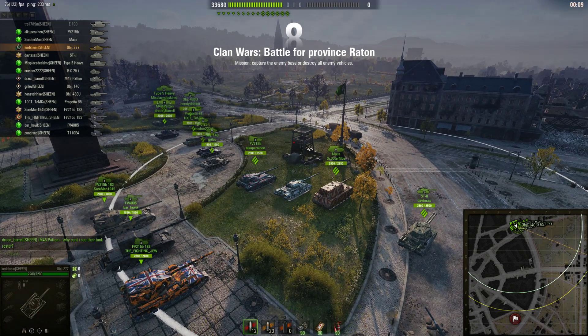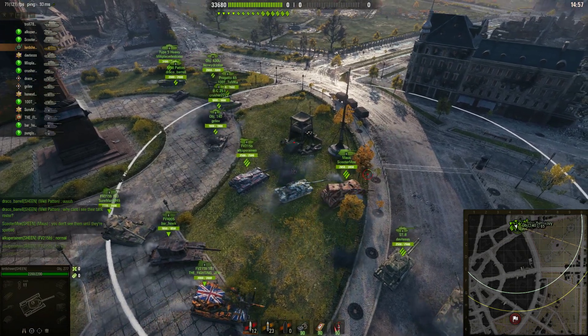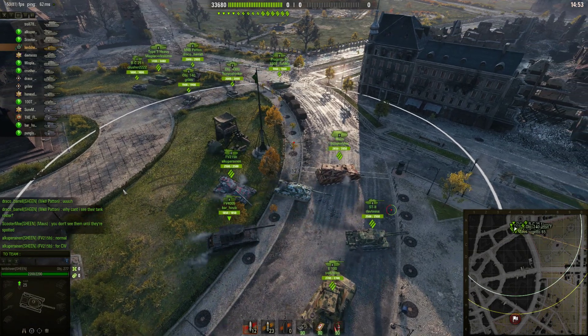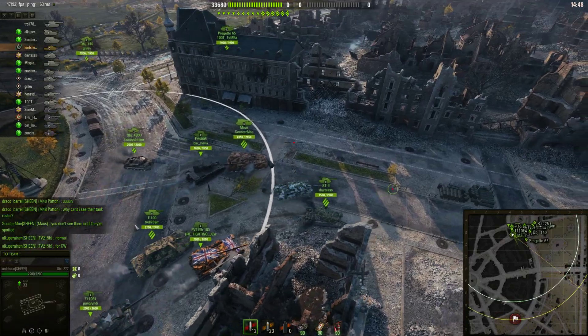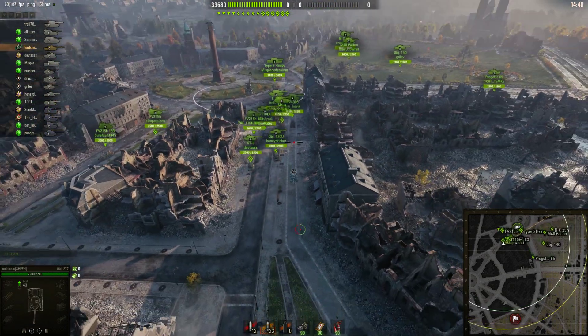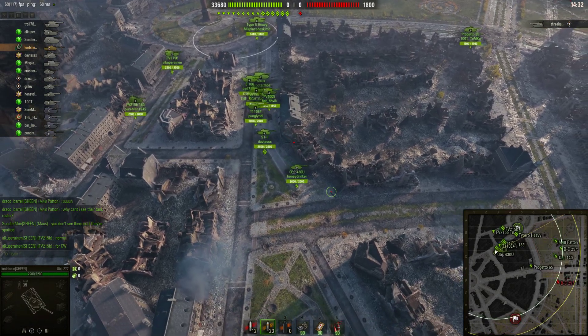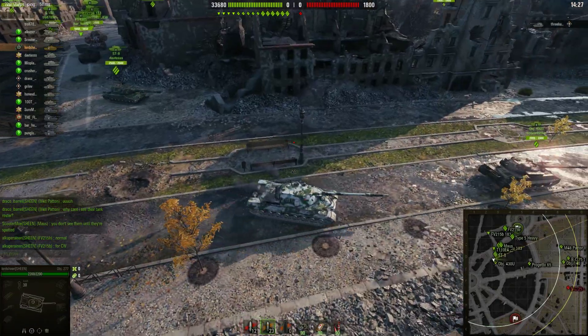Draco Barrel says 'Why can't I see their tank roster?' — this means this is literally Draco Barrel's first clan wars match of all time, and he's also never even watched one before. That's important to note. We know he at least has the T28 HTC because of his badge. Good cheer — Scooter Mo is experienced, Alkypranen is experienced, which isn't surprising considering his performance later in the game. Interesting setup: four mediums going towards delta village.